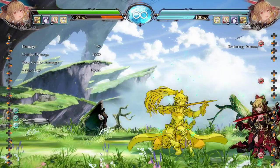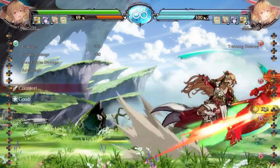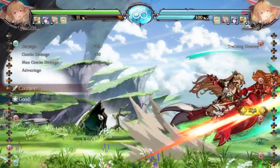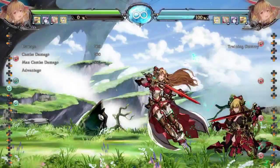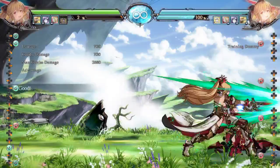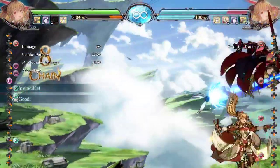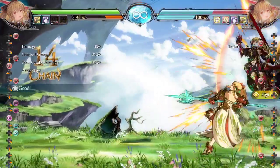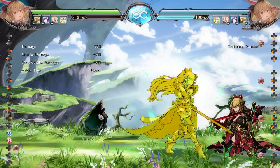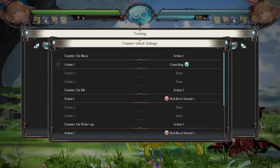The mix-up on the M version is that if I don't do the dash cancel, I'm going to counter hit. This leads to the M. You kind of have to be a little bit wary of that, but to be honest, I don't think many Veras are going to be using this.